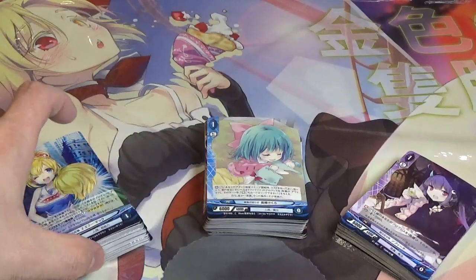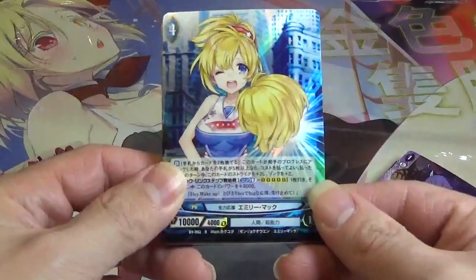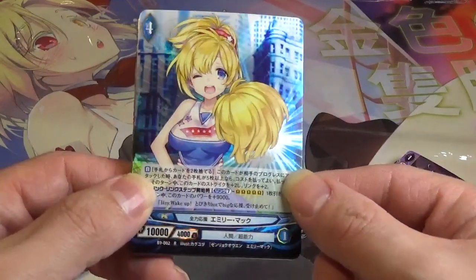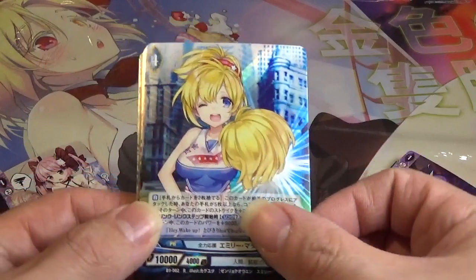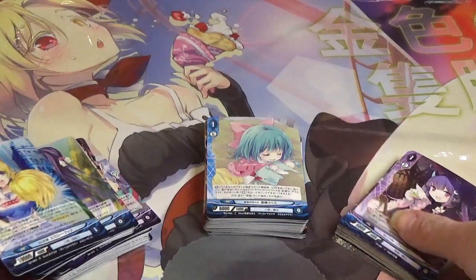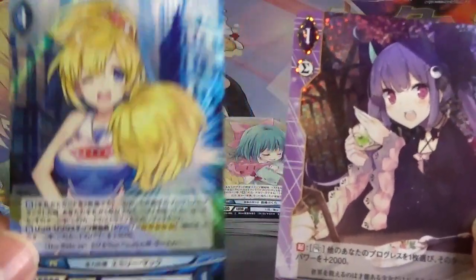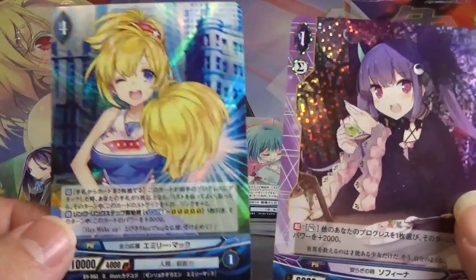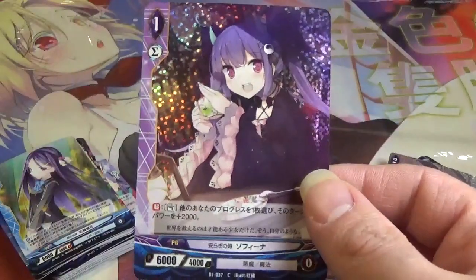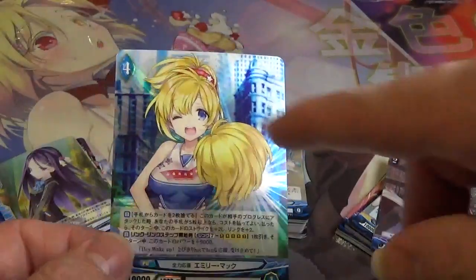Let's start with chapter 9. First up is number two: Emily Mac, Full Support Cheerleader Squad — very cool. One thing I want to note: from chapter 9 through chapter 12 they changed the reverse hollow pattern. It used to be the style of little speckled dots, but now it's this cross pattern, rays-of-light style.